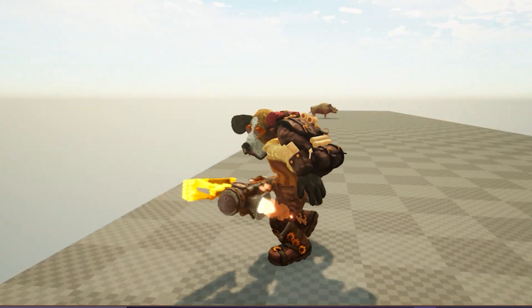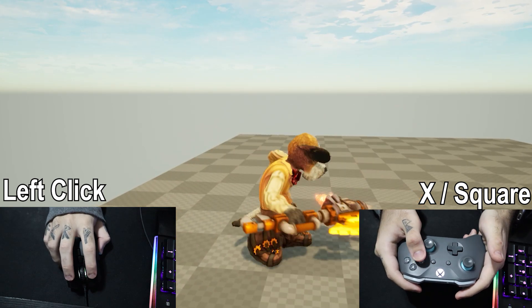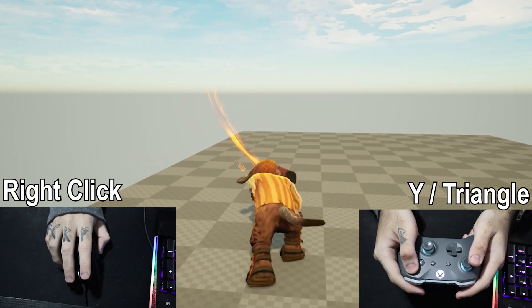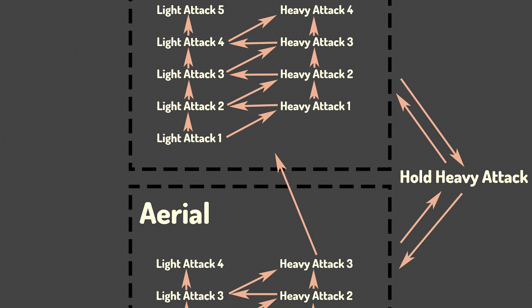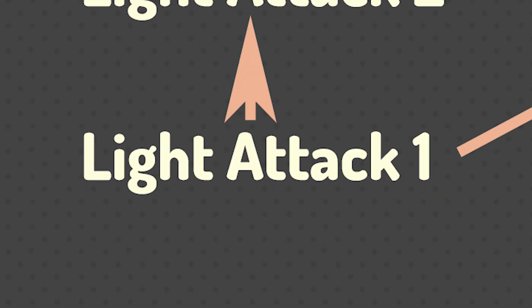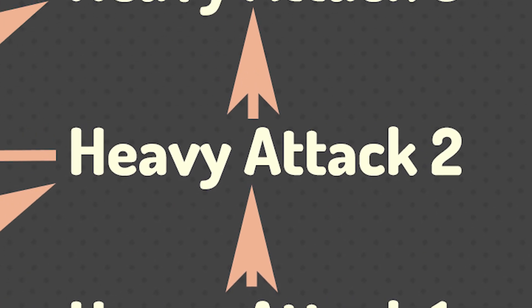If you click with the left mouse button, you can execute a light attack. If you press it again, you can make a chain of light attacks. You can also do this with heavy attacks by using the right mouse button. Every one of these attacks can then be chained in between each other, like you see on this image over here. So from light attack 1, I can go to heavy attack 1, then from heavy attack 1, I can go to light attack 2 or heavy attack 2.